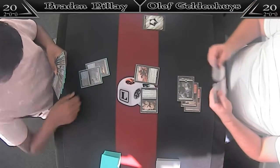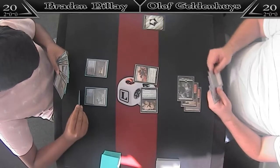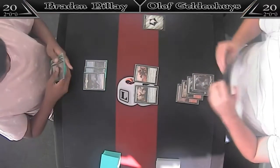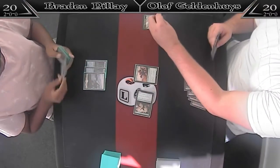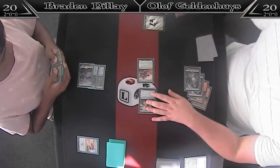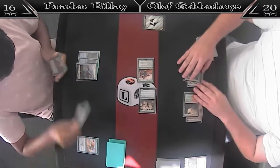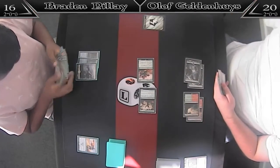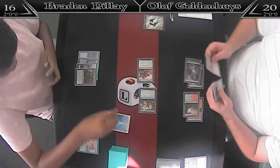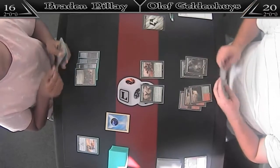He does have Settle the Wreckage. Olaf effectively has 2 dead cards — 2 removal spells. He should hopefully just attack with the one here; his opponent can't Settle it then anyway. It's a 5/5 Haste Trampling Dino — not Monstrous, but still a 5/5 with Haste and Trample. I actually haven't seen this card in Standard, even though it has some semblance to the Arlinn Kord Smasher. It has good rates — it's actually really good for an Uncommon, quite frankly.